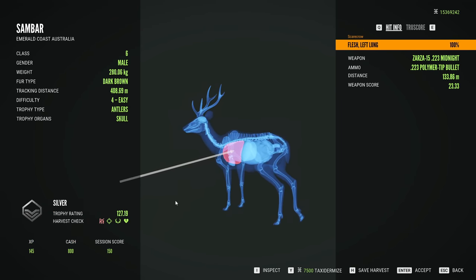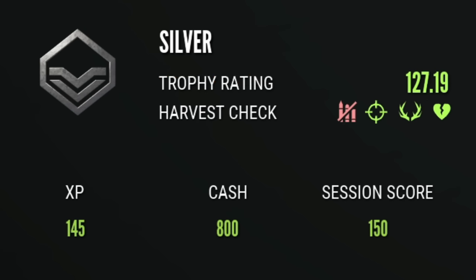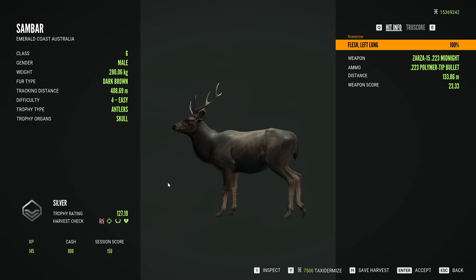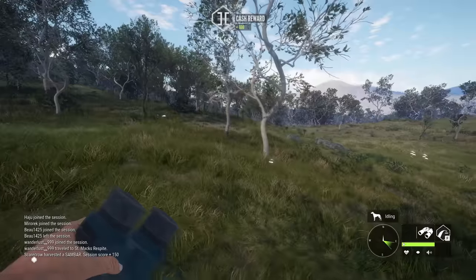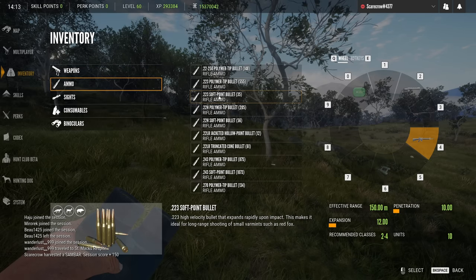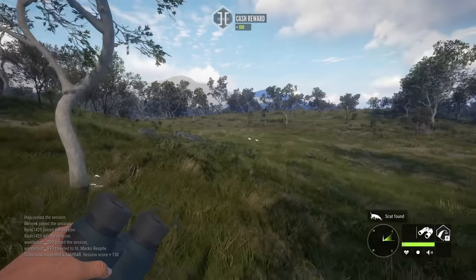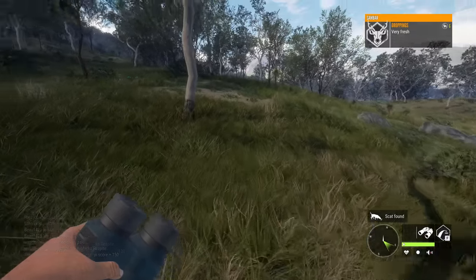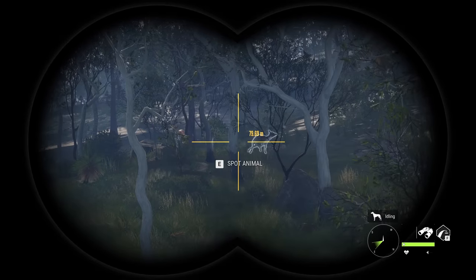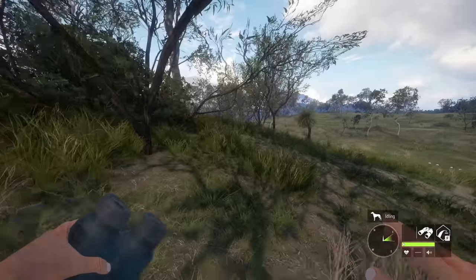Did we get any quick kill? No, of course we didn't. But it is what it is. Improper ammo. I thought the 223 was class 2 to 6 — I guess it's actually 2 to 4. So that was definitely not an animal you're supposed to shoot with it. But that did really good on it surprisingly. I'm actually kind of blown away at how quickly it died considering it's way too large of an animal for it.